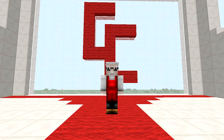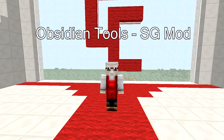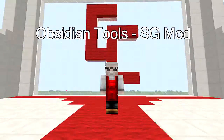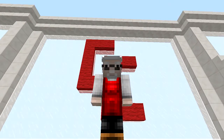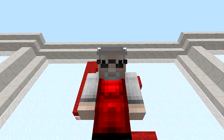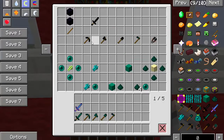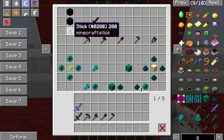Greetings! Today's mod is called Obsidian Tools SG mod. It adds obsidian tools to your game, but you might be thinking there are a thousand mods like that out there. It doesn't just add obsidian tools — it also has some ender tools, and these ender tools are really, really cool. So let's get into it and have a look.